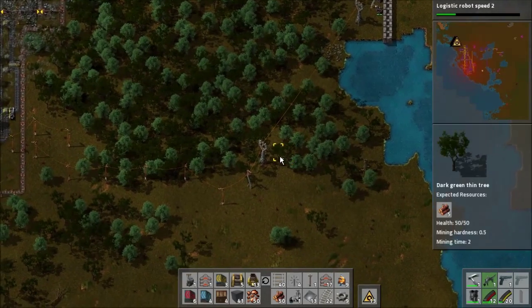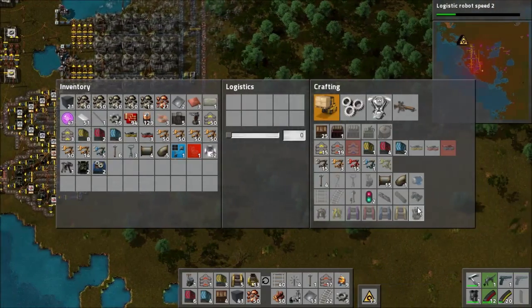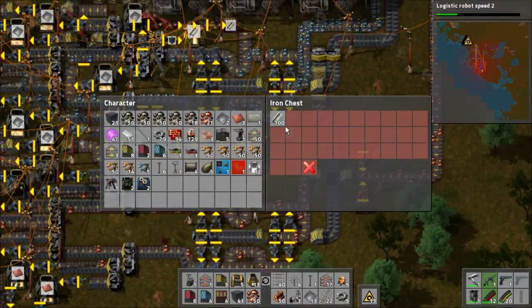But I think if I'm going to do this, I really need to extend the robotics network. I'm going to need more roboports, so I might as well just make some. I need a lot of steel. Hopefully Past Me was a cool enough guy to continue smelting steel.